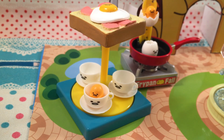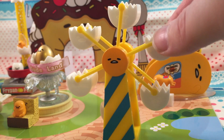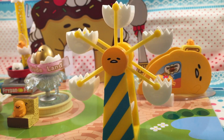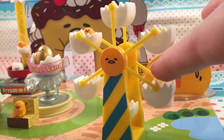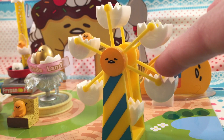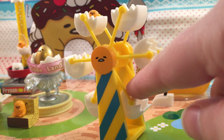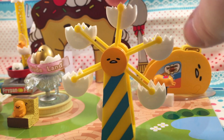The next set is set number six and it is this ferris wheel — oh my gosh, so much cuteness! It's so creative — they're little eggshells and you have your little Gudatama sitting in there, and it spins. It's just so cool. I'm really really loving this remit set right now.